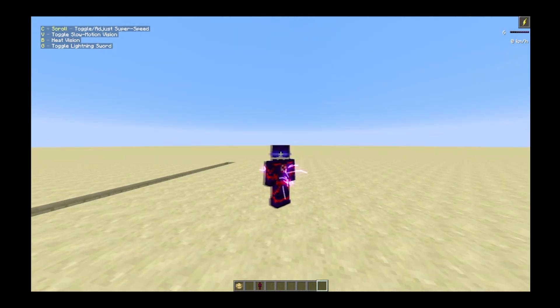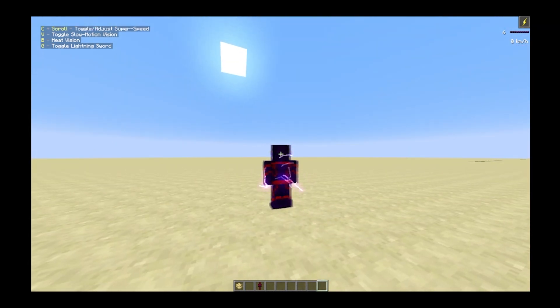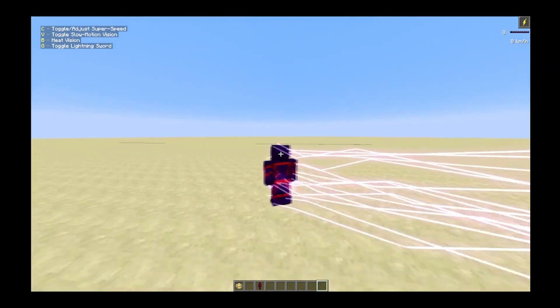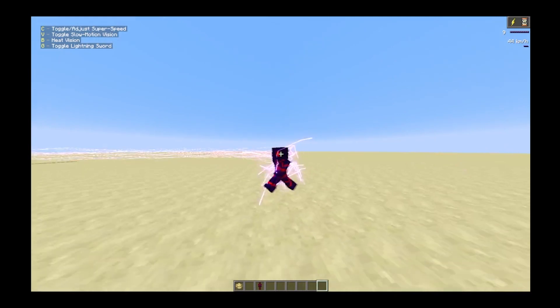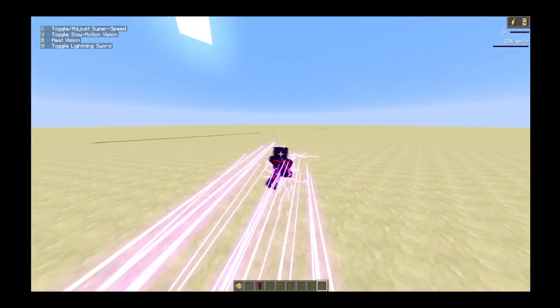Speeds 6, 7, and 8 are all the same - just moving faster. As soon as we get to 9, the trail gets bigger and the lightning gets insanely larger.